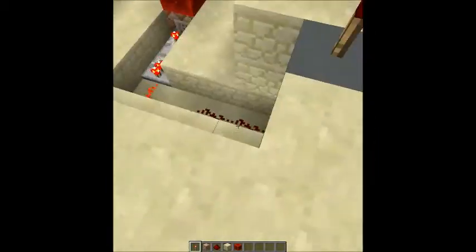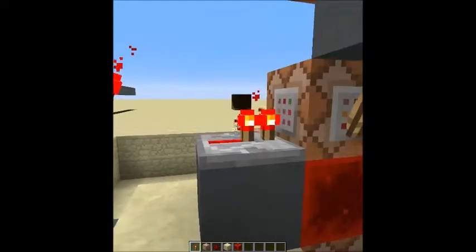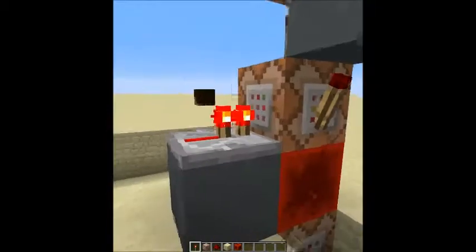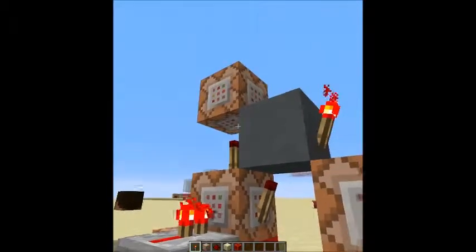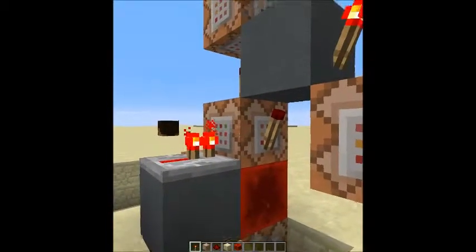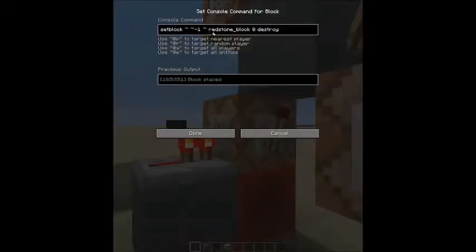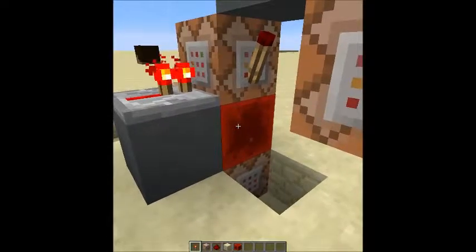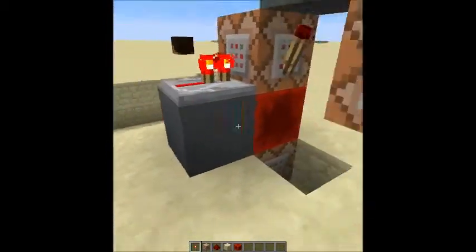So anyway, the redstone line sends its signal up to here, which then would turn this torch off and allow this torch here to turn on, which will activate this command block, which will set a redstone block down here. And that will activate this clock here. So it's a set redstone block command — it's just going to destroy and spawn this block here over and over again, just like that one did, except over here.